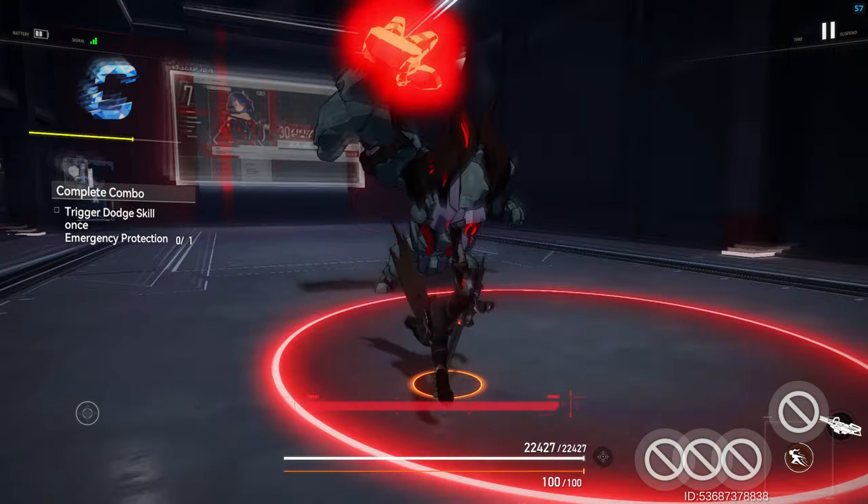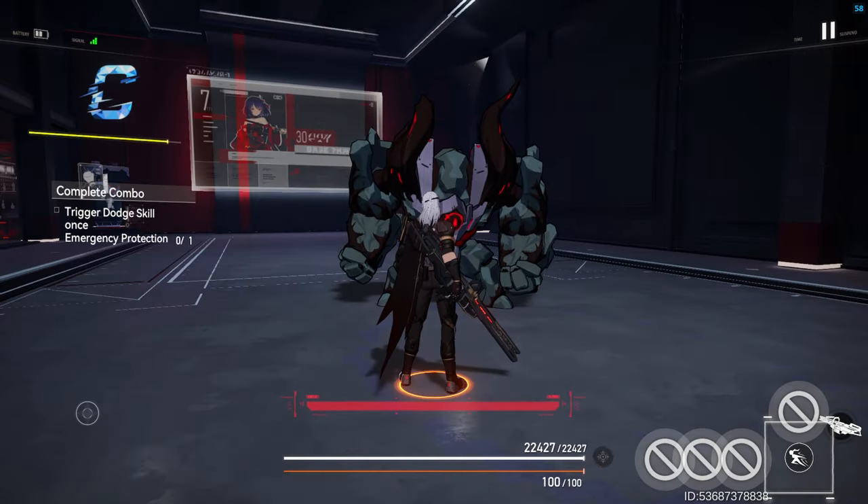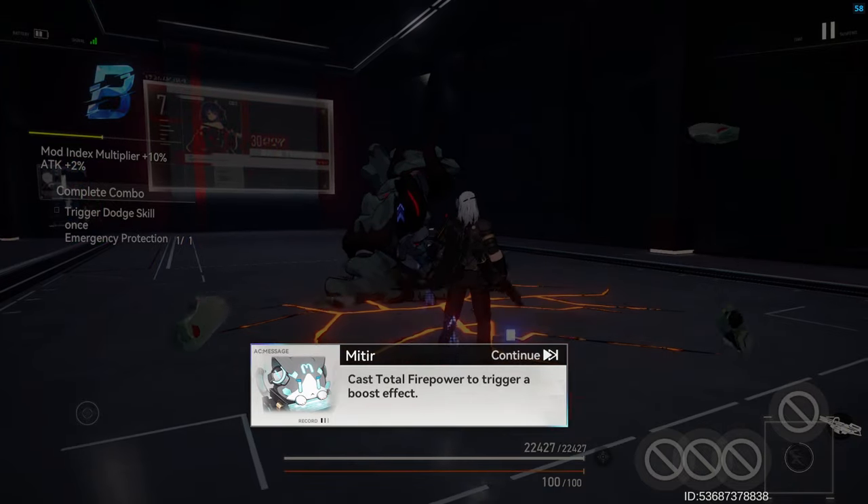His dodge skill reduces damage taken by 20% and will increase the damage reduction based on the amount of firepower he possesses for 7 seconds.